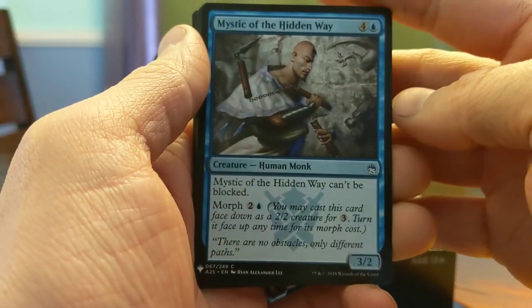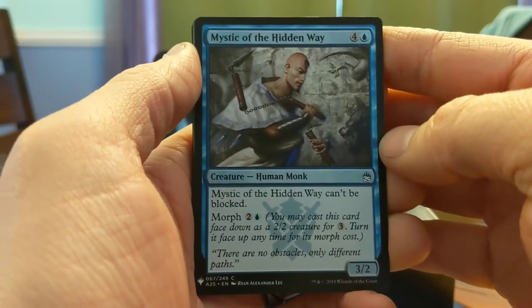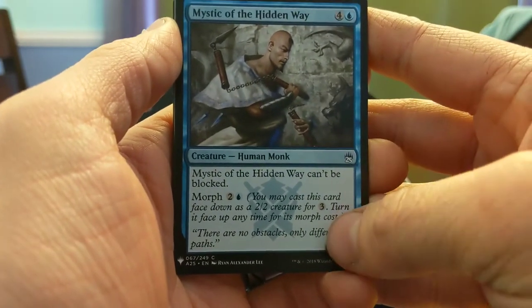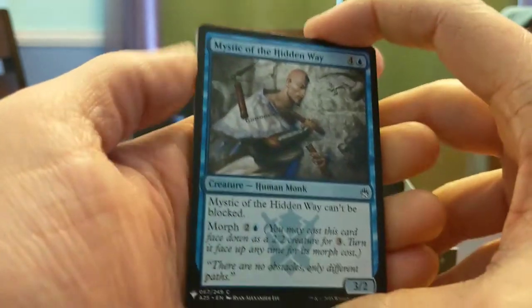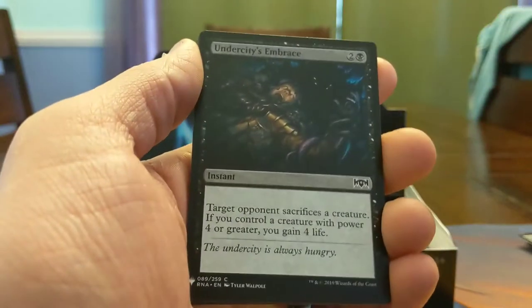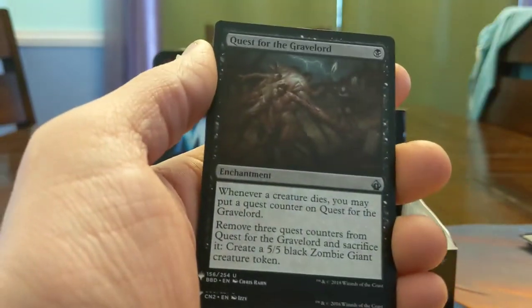Mystic of the Hidden Way — can't be blocked. This card's a beast in Cons format, man — you just play it as a 2/2 for 3 and you're happy with it, and occasionally you flip the morph and now you have 3-mana unblockable. They could just be losing and not even know it. Undercity Embrace — this card's bad, don't play this card. It's cool that there's an Edict though.